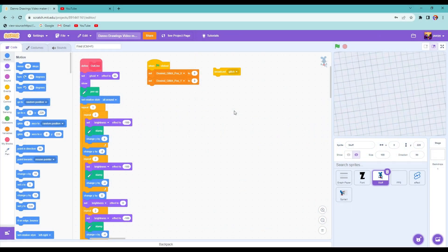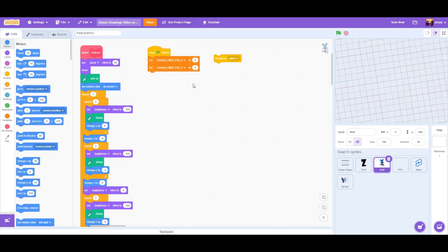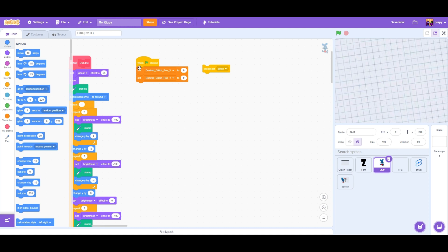Hi guys, welcome back to another video. Today I'm going to be showing you how to use my Dino Cal drawings video creator on Scratch. You'll have to remix it — let's put this as my Riggy or something — because you're going to mainly have Riggy probably. So remix it. Make sure you have this, so if you ever have the glitch effect it will automatically be in the middle of the screen.